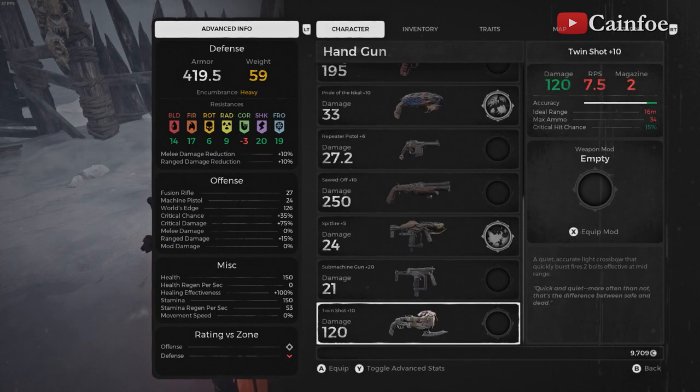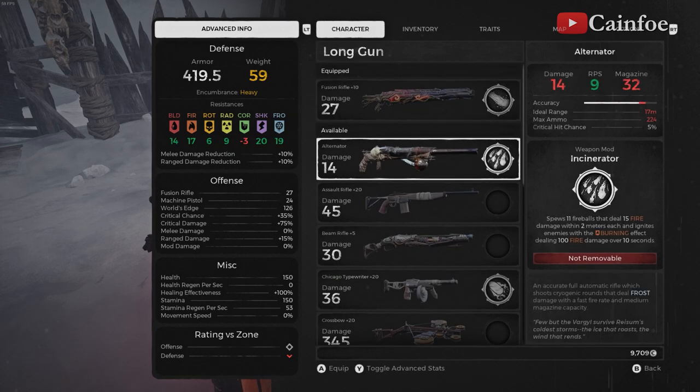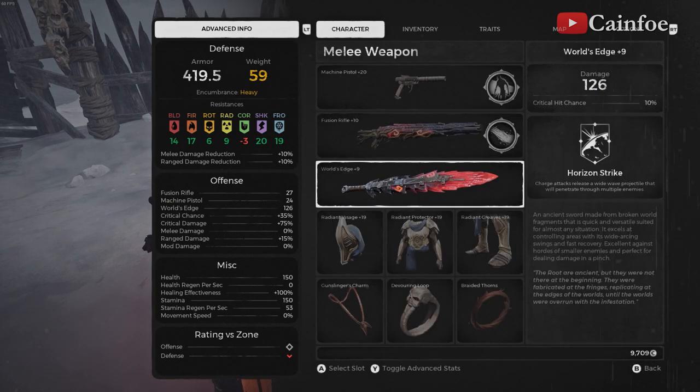You can switch this one for the submachine gun, which is actually really, really good. I find myself swapping this weapon with the submachine gun because the magazine size is better, though the RPS is not as great. So you can deal with multiple enemies when you put yourself in situations where you just rush through everything and don't take cover. The Chicago Type Rider has 80 bullets — there's nothing more to say about that one.